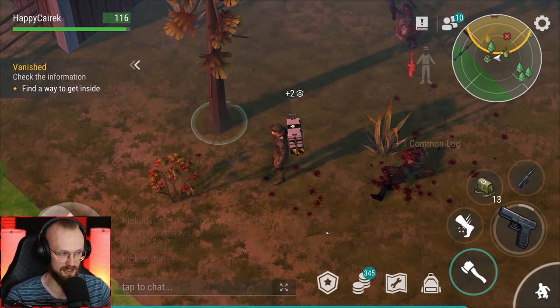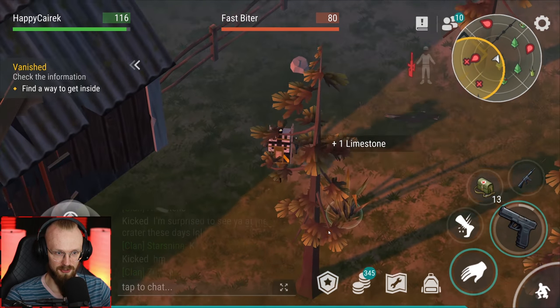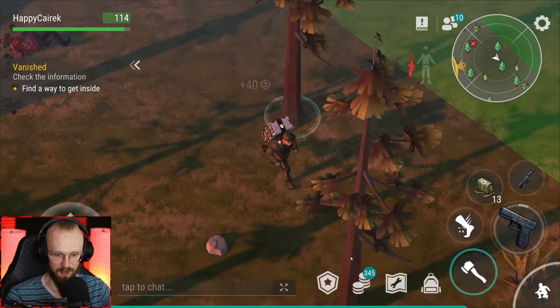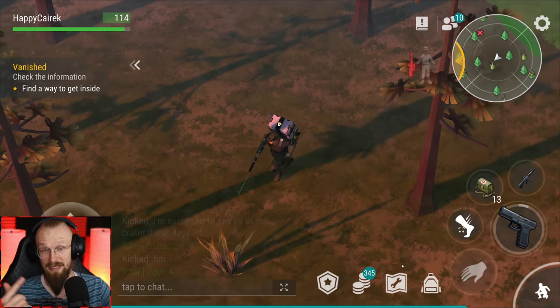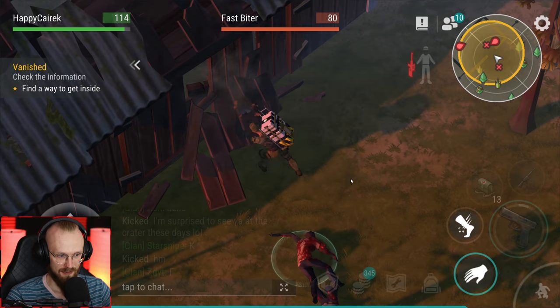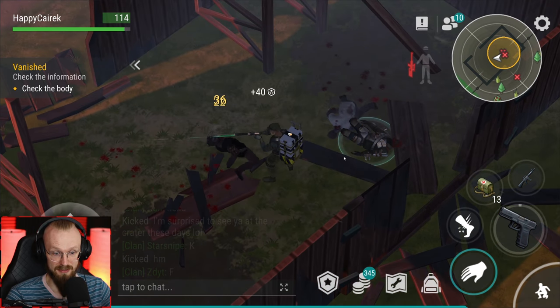Maybe we'll pick that stuff up and craft the hatchet, or maybe we'll find one. We've gotten three sticks now, we just need three stones. There's one stone - there's a second stone, and there's got to be a third stone. There we go - we can craft ourselves a hatchet, so we don't have to go back to the base. I love that. Let's chop this thing. There we go, we chopped it down. Any more zombies here?